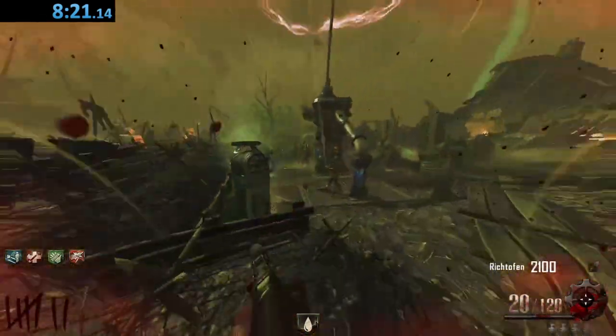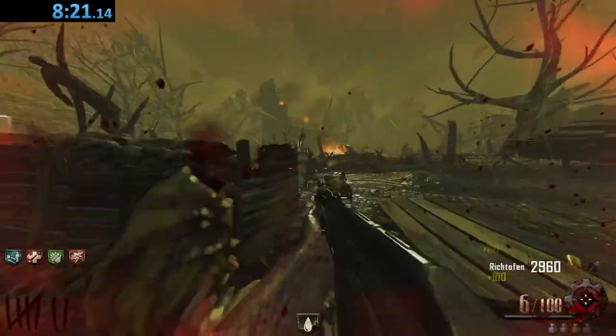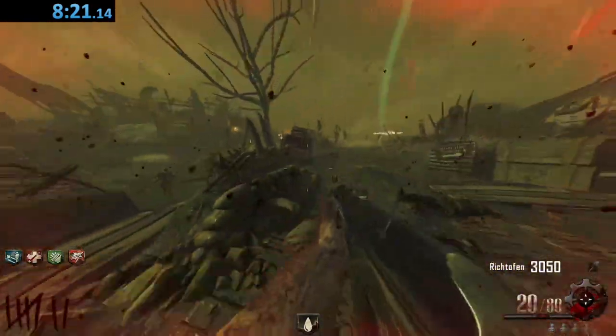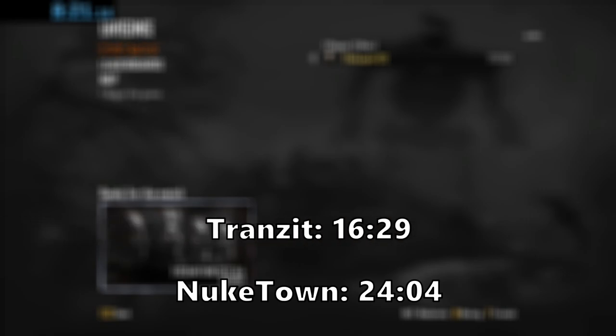I'm going to have to go through my times and see where we stand as far as each map goes, because I do not remember what they were and I forgot to jot it down again. So we're back and we have the lovely little times. As expected, in fifth place we have Nuketown with a time of 24 minutes and 4 seconds. Coming in at fourth place is Transit with 16 minutes and 29 seconds — not bad personally, I think we could have gotten a smidgen faster but that depends on RNG. Coming in third place, we have Die Rise with a total of 12 minutes and 12 seconds — pretty nice, make a wish you guys.